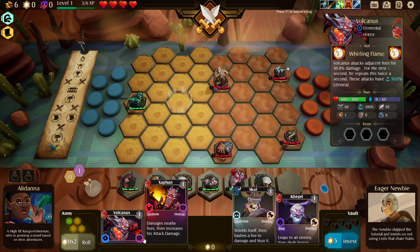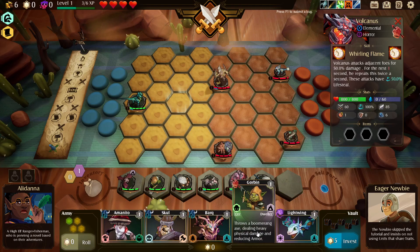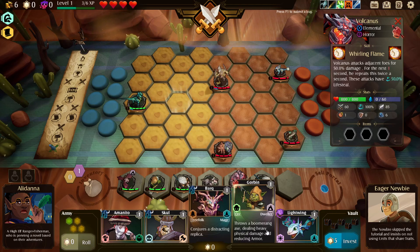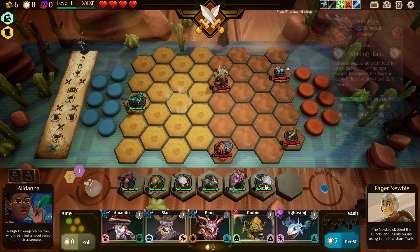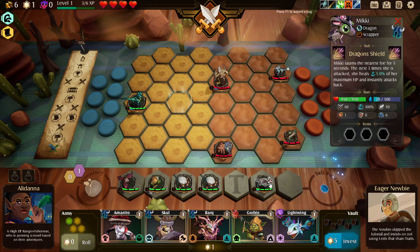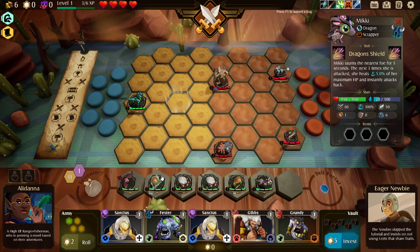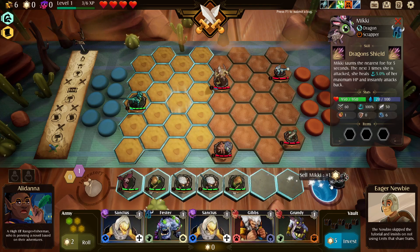These guys don't synergize with anything. All right, another one of those guys. We got this Gibbs guy - we got two of him. You don't synergize with anything so we're gonna get rid of you. Let's do our last reroll. Okay that gives us another one of these guys - we should probably sell you. Boom, we got a tier two already.